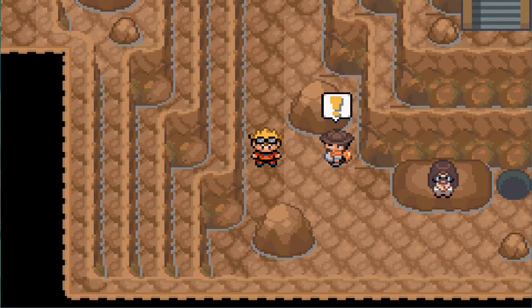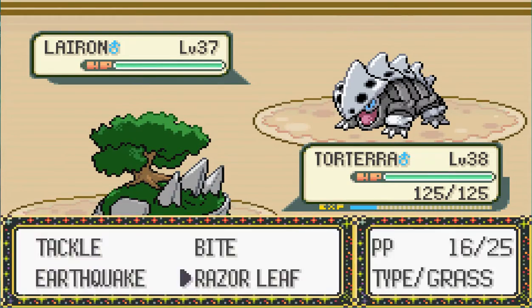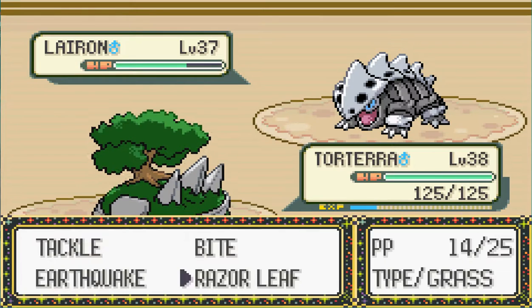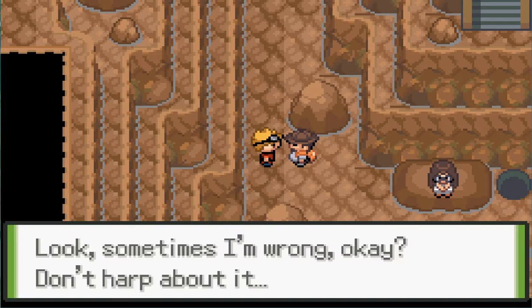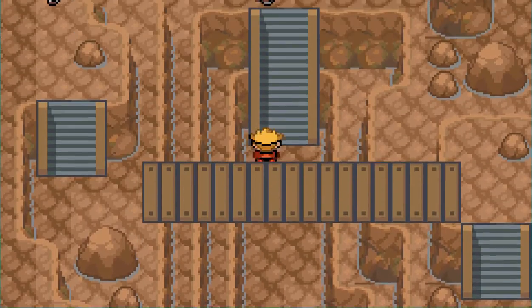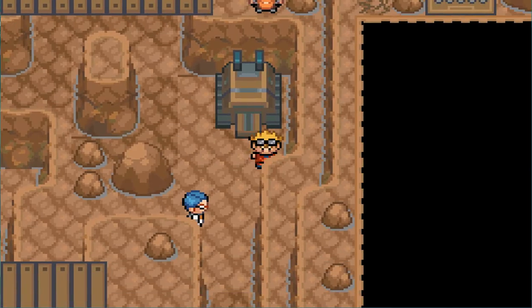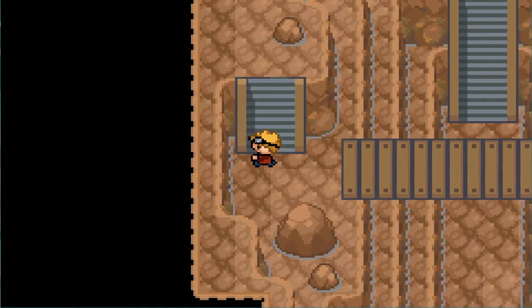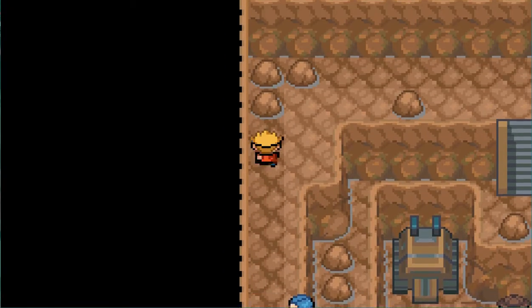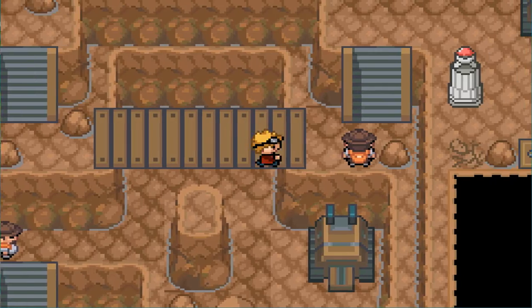I'm guessing it's just this last guy, and then I think her name is Nicole. We're gonna Razor Leaf. And then Earthquake. And then we'll go heal to get all our HP back. And then we'll take on Nicole and her Rock Types. Very exciting - we'll get our seventh badge. I believe this is our seventh badge.